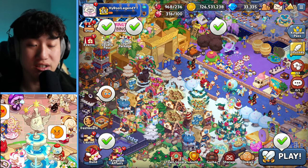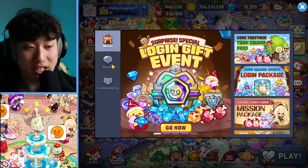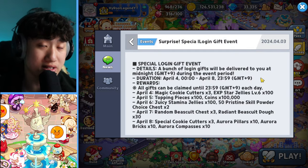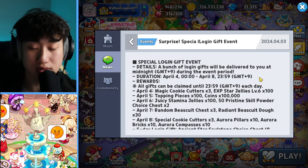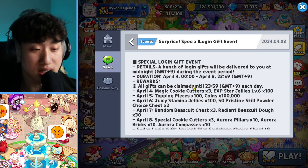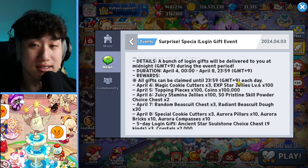There's actually a pretty good login event going on right now, and you guys definitely want to take advantage of this because it is going to be a special login gift event. We usually have these login events — this time around we don't have any special legendary or super epic gacha, but it is going to be a bunch of rewards delivered at the beginning of the day around reset time, and you need to claim these by the end of that specific day or they will disappear.